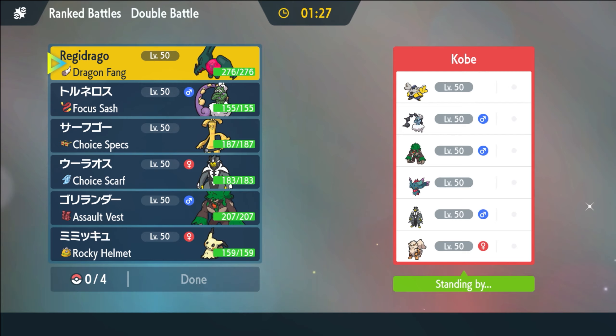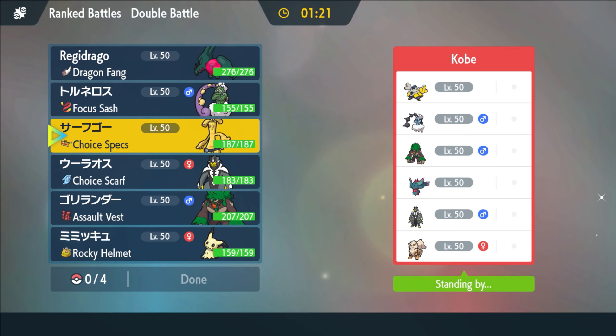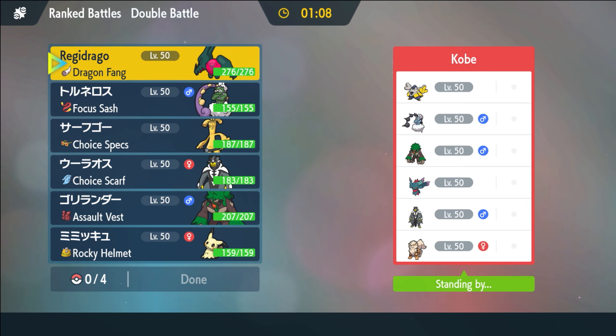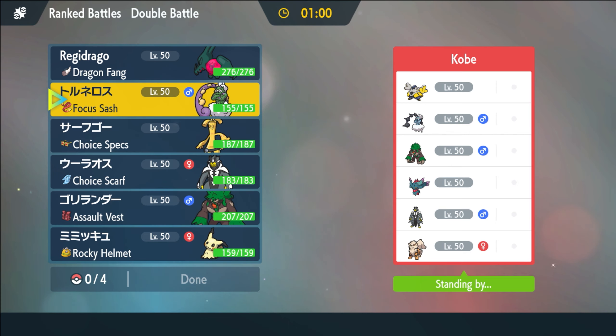Alright, so we have a Thundurus Balance team — one of your boy's absolute specialties. This is really freaking scary looking. Goldenglow here potentially does not want to make it rain on really five of his six mons. So Gold probably doesn't come here, which is kind of sad.